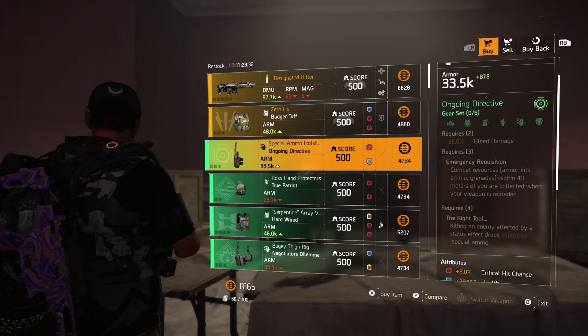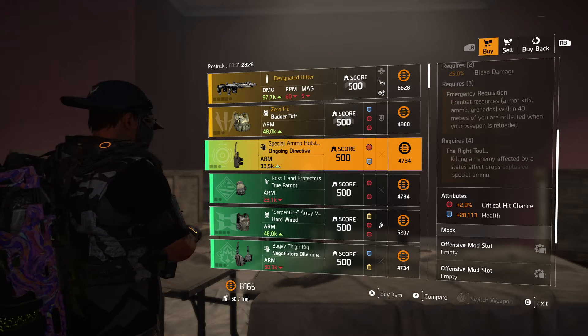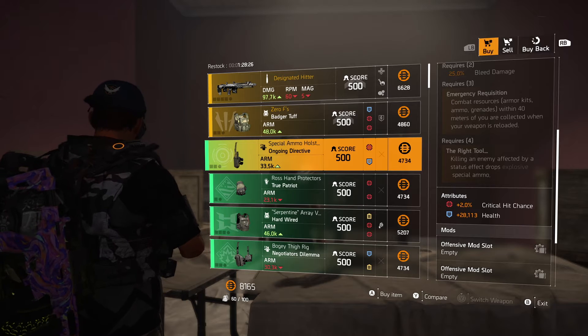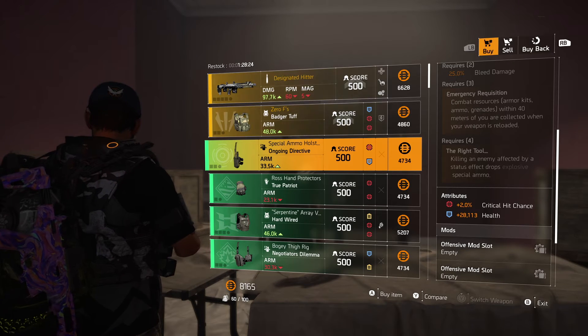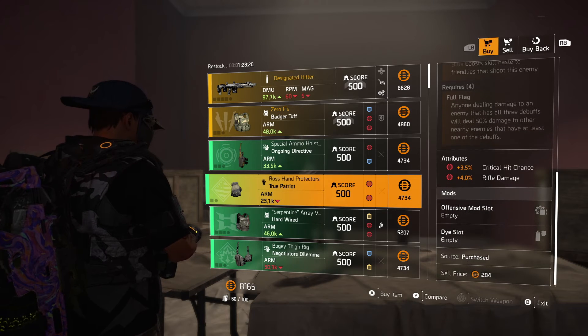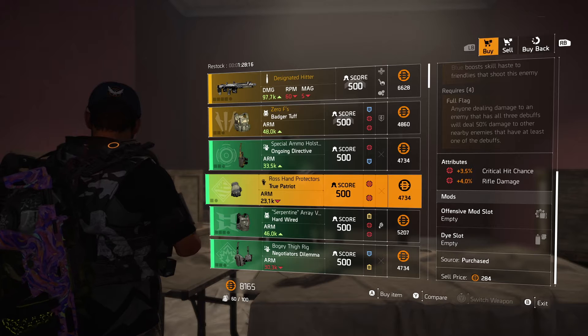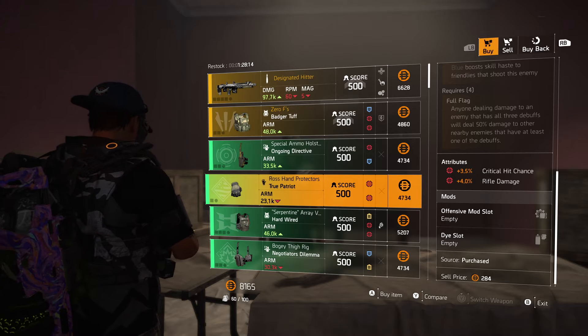Now going down here to Ongoing Directive — these are the standard gear items. They're not that great. There's a 2% crit chance, which is trash, and 28,000 health. Big yippie. The next item, True Patriot gloves, 3.5% crit chance and 4% rifle damage. Not too bad.